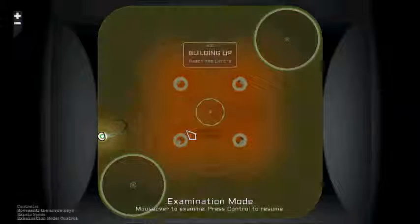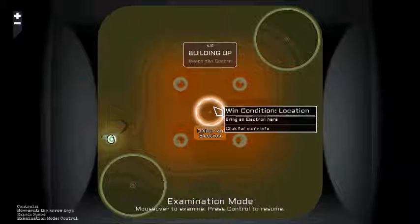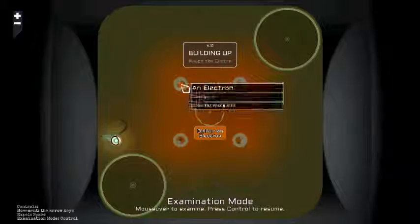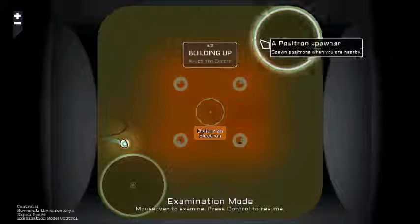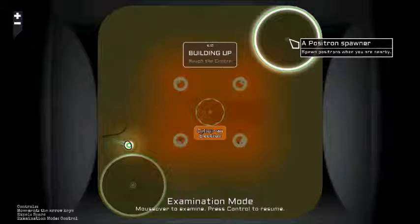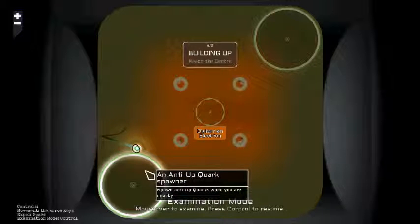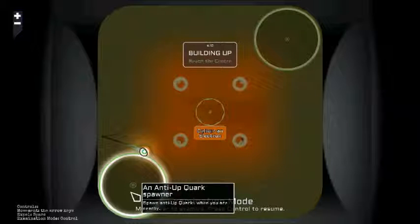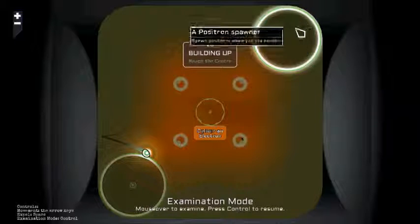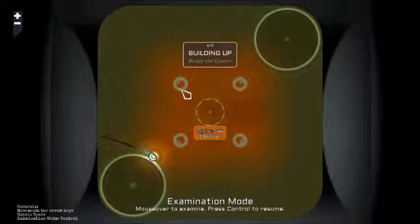Okay, so this level is actually fairly fiddly as well. Basically we have to get an electron into this center, and standing between us and that are these four kind of cages containing an electron. And the fact that that should be an electron spawner — the fact that electrons are negative means you're not going to pull them easily.